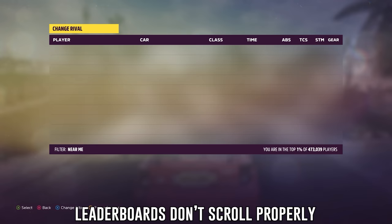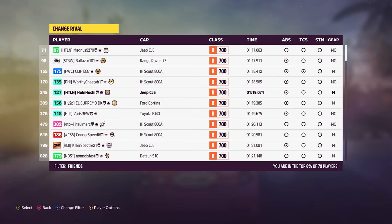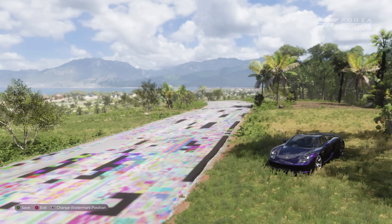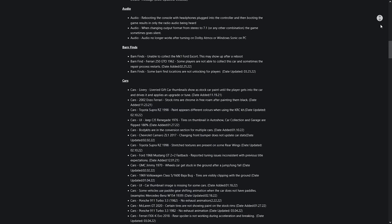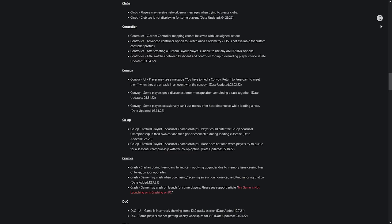Now, bug fixes. Forza Horizon 5, even now, some nine months after launch, is still a buggy game. I regularly run into issues with online convoys, rivals times sometimes don't save, many players still deal with poor performance, memory leaks, and crashes, and many event lab custom rules don't work how they should. Every time Playground takes two steps forward on fixing something, it seems like they also take a step back. Horizon 5 has been Forza's buggiest release, and some bigger bugs have been around far too long. Issues like this erode trust in the brand. I'd like the game to be more polished, especially when it comes to a smoother multiplayer experience.